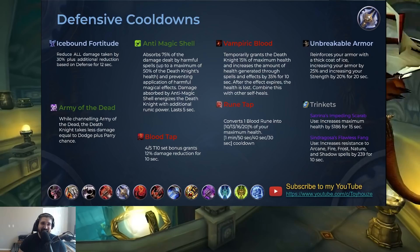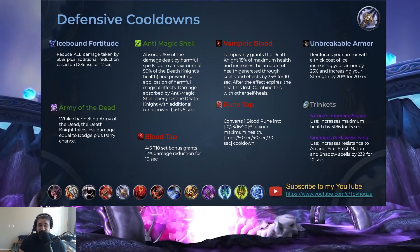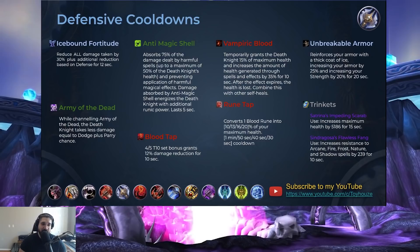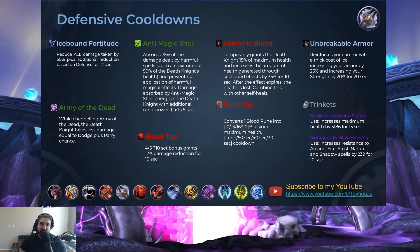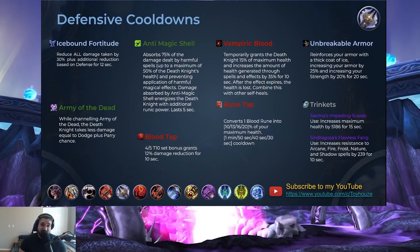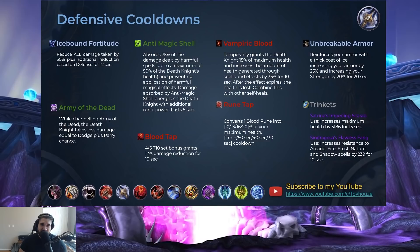Moving on to defensive cooldowns. Death Knights come equipped with a couple of great cooldowns. Icebound Fortitude reduces all damage taken by 30% — one of your best cooldowns because it's all damage. Use it in situations when you're almost certain you're going to die or you know huge damage is coming. Army of the Dead, while channeling, gives the Death Knight damage reduction equal to the dodge plus parry chance; depending on your avoidance it will vary in potency, but it can be helpful if you have no other options. Anti-Magic Shell absorbs 75% of spell damage — very helpful for dragon fights or any fights with lots of spell damage. It can only absorb up to 50% of the Death Knight's health, but very powerful; it only lasts 5 seconds.